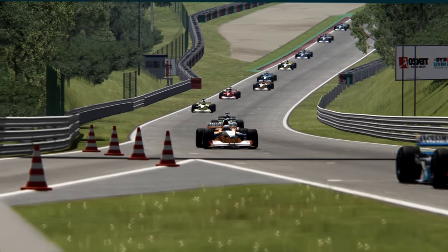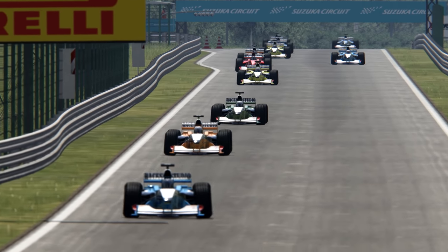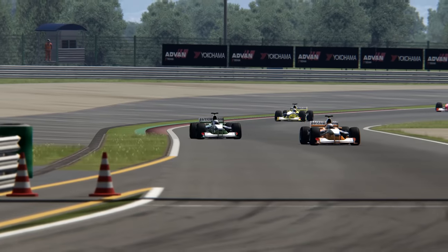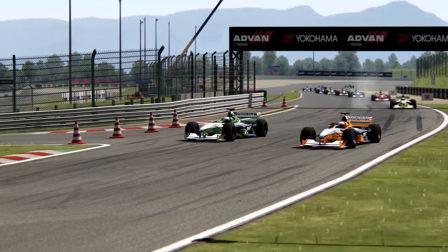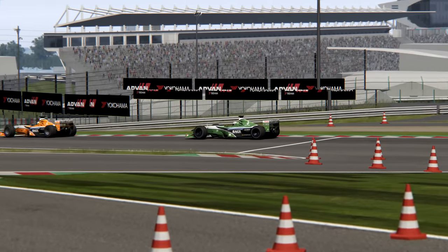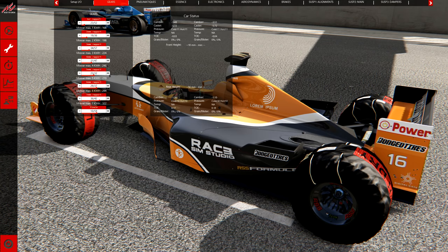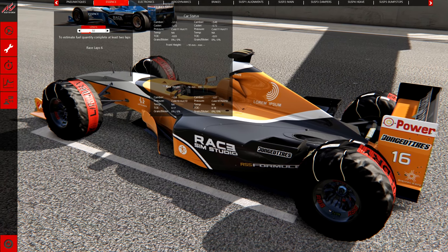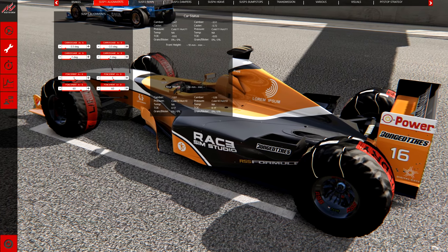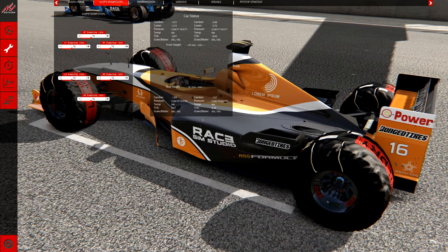On va passer ensemble en revue la fiche technique de la voiture. C'est un modèle unique. Vous allez pouvoir découvrir deux petits skins que j'ai trouvés sur RD : la déco de la Prost et de la Ferrari. C'est un mod Assetto Corsa qui propose une monoplace inspirée des voitures de Formule 1 des années 2000. On est très bien servi du côté des setups, que ce soit la boîte, les pneumatiques, l'aérodynamique, les freins, les suspensions — bref, un véritable casse-tête sans assistance.